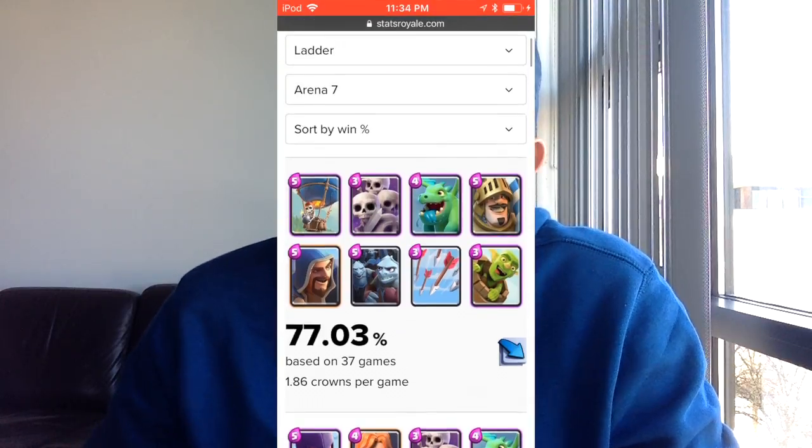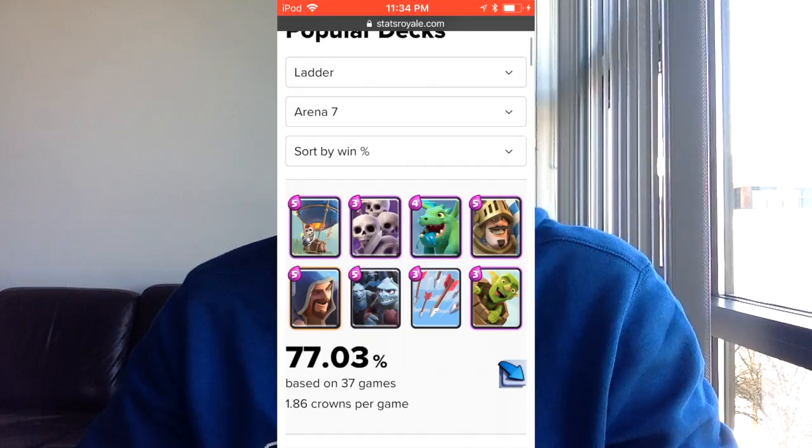What's going on guys, it's BD Legend, and today we're going to be talking about the best Arena 7 deck you could use to get yourself into the big leagues. Now before I start, a lot of you are going to say I don't have gameplay of this deck and I'm not in Arena 7. Well, on Stats Rail this deck actually has a 77% win rate. I won't be able to play with it in Arena 11 because things like the Mega Knight would destroy me, but you never face the Mega Knight in Arena 7.